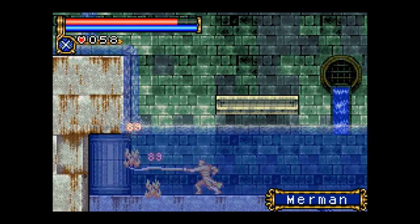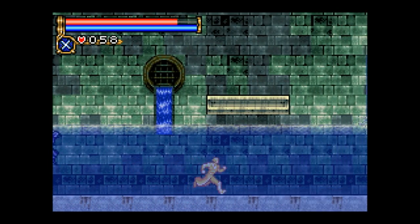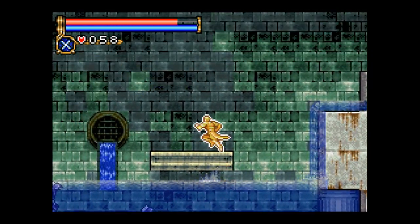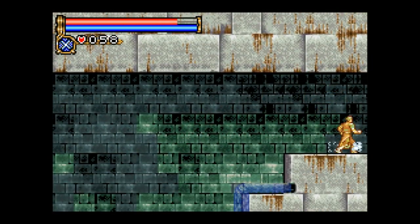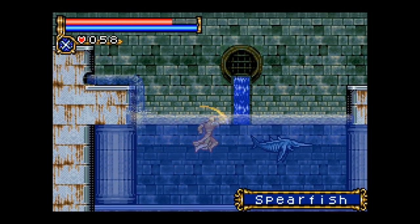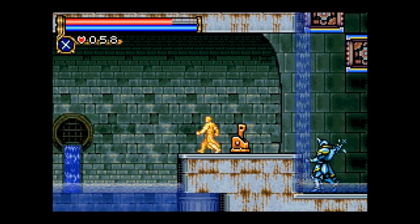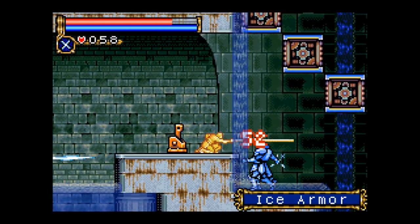Here we see a bunch of mermen — classic Castlevania enemy. These guys have been in Castlevania literally since the first level of the first game in 1987. It's good to see you, old friends. The underground waterway has really creepy music, pretty nice atmosphere, and it's kind of a scary level in terms of gameplay. But it's also a pretty fun one if you're careful.